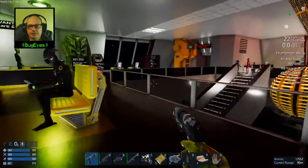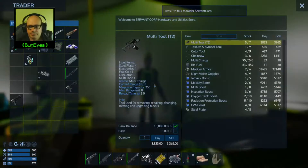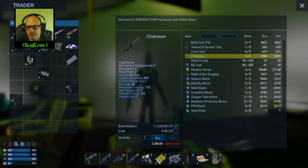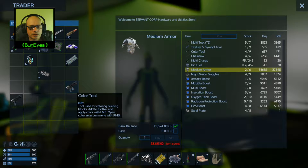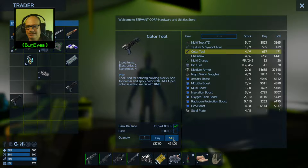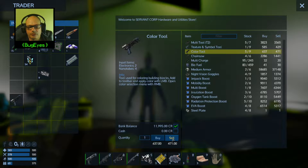All right, we're here. Okay, this is where we can sell the chainsaw — we don't need that chainsaw anymore. We can always get some night vision goggles too if we want. We'll get some medium armor for 37 — I don't have 37. Color tool! Oh, color tool, here we go. All right, so we can sell that — doesn't really sell for a whole lot, wow. We'll sell one of them. And we can sell them both — I mean we can always make another one when we want one.